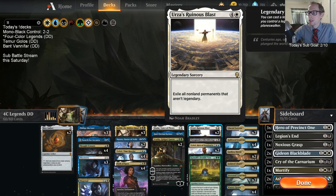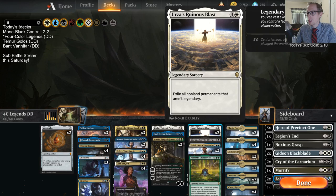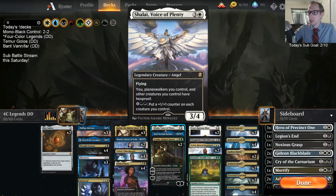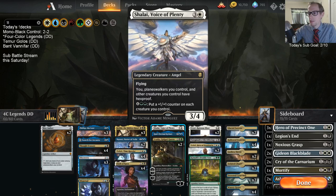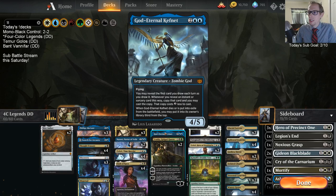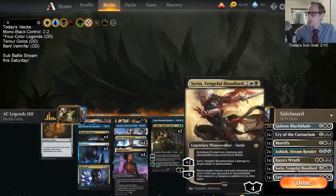We have one Druidic Vow that could be sweet putting a whole bunch of stuff into play. Ruinous Blast is better in this format because people are moving away from planeswalkers - we have Risen Reef decks with Cavalier of Thorns and non-legendary ramp creatures, so maybe Ruinous Blast hits a lot. Shalai protects our stuff - I've been impressed with her. Kefnet is very good as a 4/5 that keeps coming back; revealing Druidic Vow with Kefnet's ability would be pretty crazy.